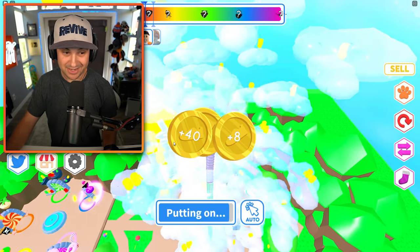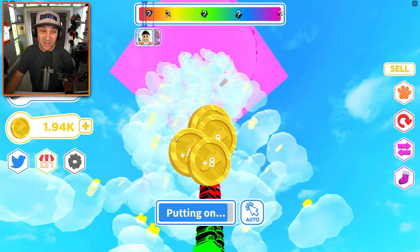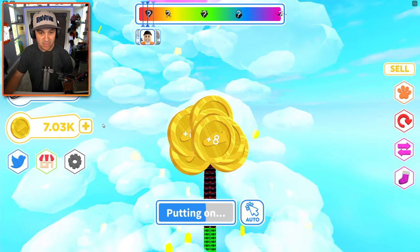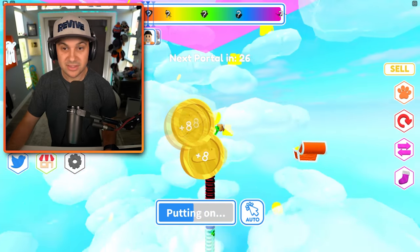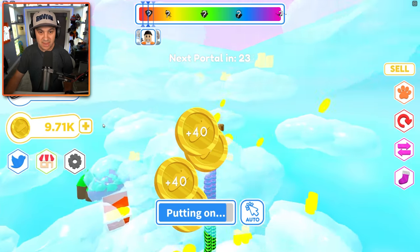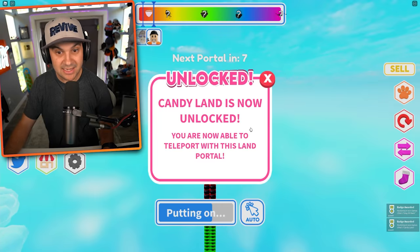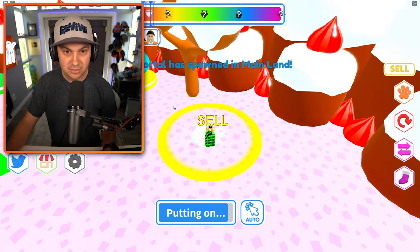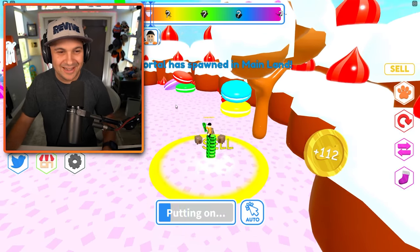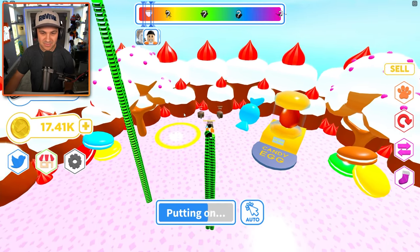Now we can get to 700 capacity, which makes me think we might be able to reach that island up there. The magnet power is so amazing — I'm just vacuuming up all the money. We are definitely going to make it to the next world. We still have 300 shoes left in our capacity. We're gonna make it into purple sky — we've unlocked Candy Land! I'm now able to teleport with this land portal.